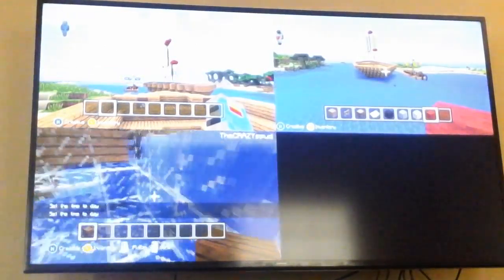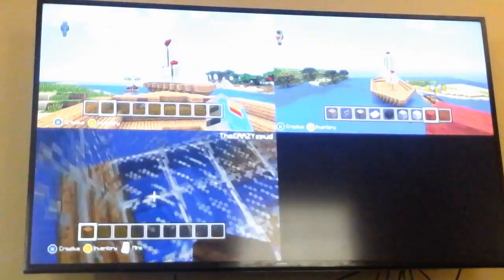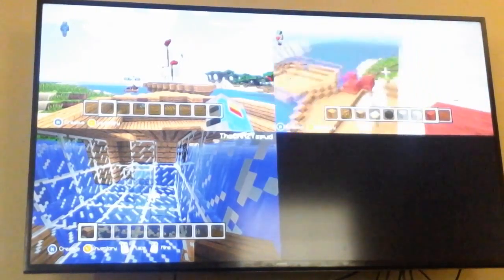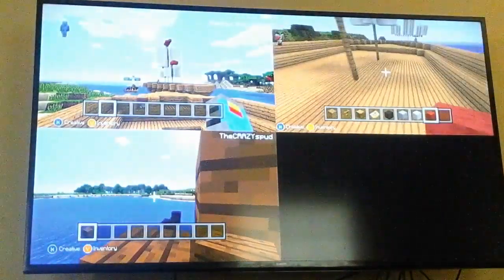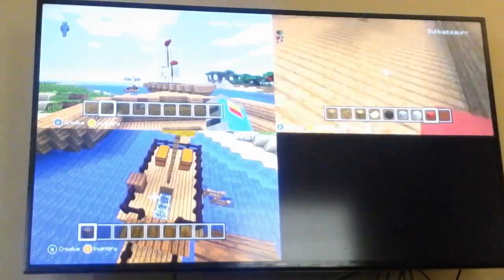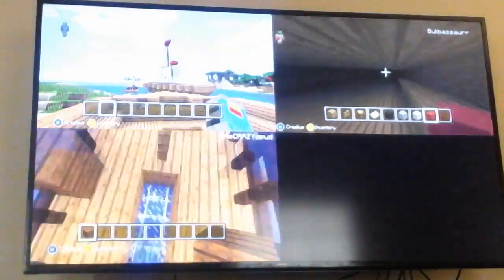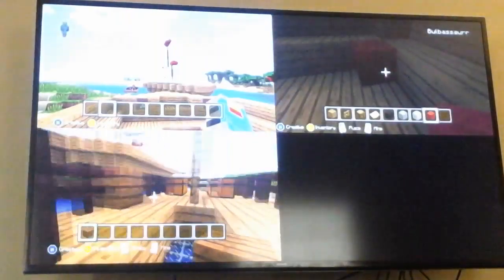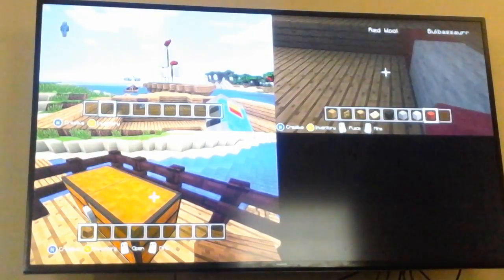Hey, what's going on guys! Today we're going to give you a tour around our ships. Sorry if it's really bright. We're just gonna show you around our ships. I'm gonna exit my game. I only have two parts of my ship: the bottom part right here and then my top part is up here. That's pretty much it. Caden, give them a tour of yours.